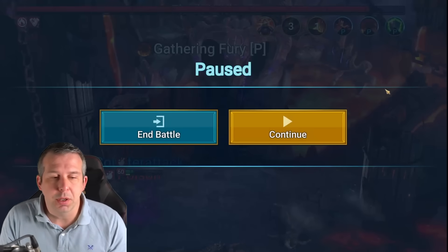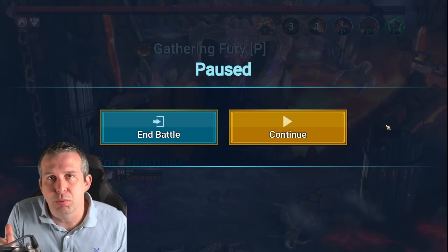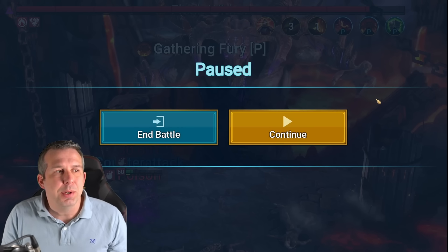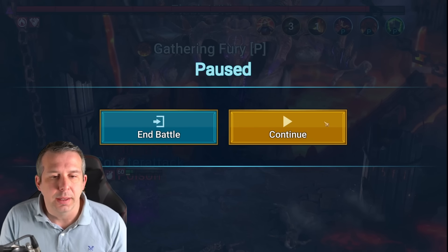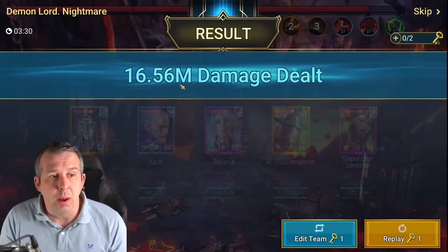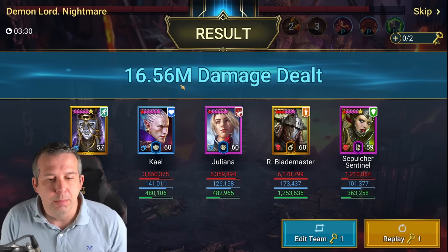So here we go. This is a fine run — around the level of damage I was expecting. My 20 million was my best run so far. If I'm not happy with a run, I can close the game completely and not lose my key. If I end battle, I lose my key and can't try again. So if I feel I've had particularly bad RNG or made a mistake, I close the game entirely and rerun it. This is around the damage level I expect — comfortable three-key, which is what I'm after.